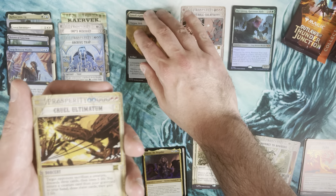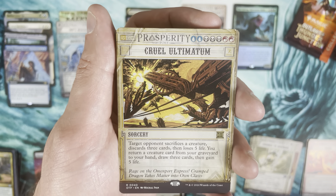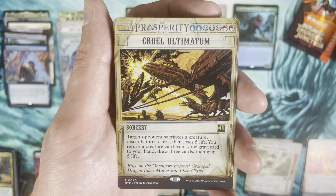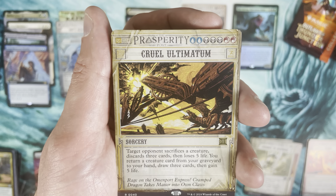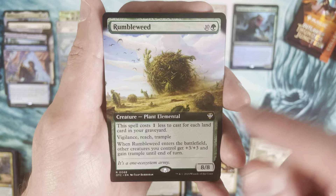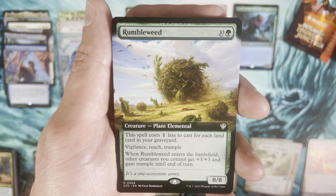Cruel Ultimatum — this card is just an absolute monster. It's an ultimatum, seven mana. I was playing in pre-release and it's been a long time since someone hit me with a Cruel Ultimatum. It happened and it did not feel good — zero stars, would not recommend getting hit by a Cruel Ultimatum. Cool rare though, glad to see it back. Rumbleweed seems like a pretty legit finisher — not Craterhoof, but still pretty good.